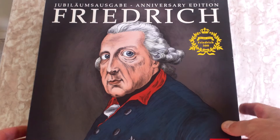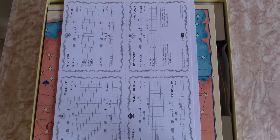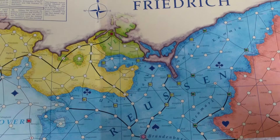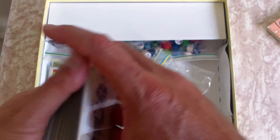If you're not familiar with Friedrich, it's an excellent game of maneuver and strategy based on the time of Frederick the Great, when he was challenged by a whole lot of countries around him. In this game you're playing as one of the powers of that period — Austria, Russia, France, Prussia, and so on — maneuvering around this beautiful mounted board with a view to positioning your forces.